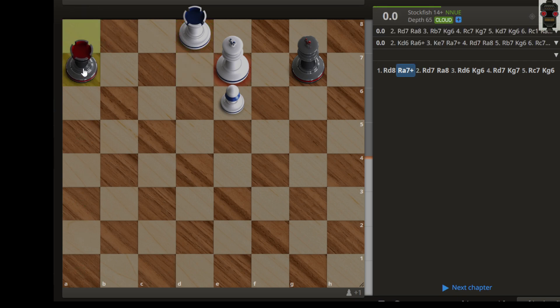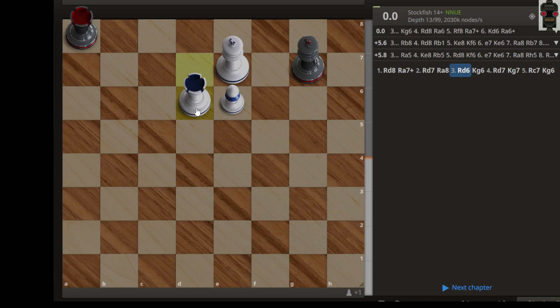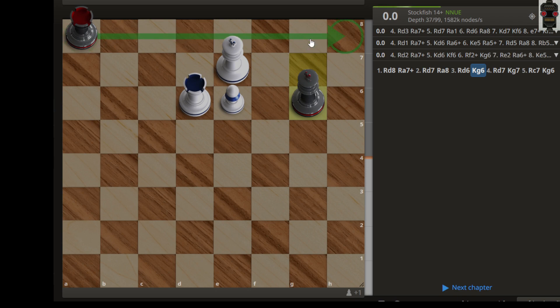Let's say rook a7 check, then we have rook d7 to defend this king. This is a very good position for the white king because the black king is not coming here. Now let's say rook a8 again, then we have rook d6 so that our king will move. King g6 is a waiting move to stop the black king from going to the e8 square.